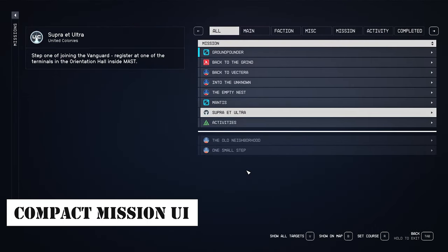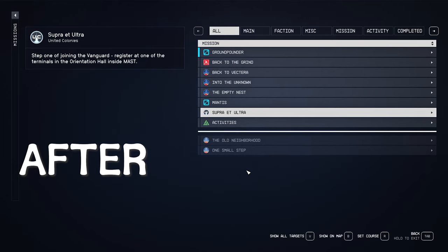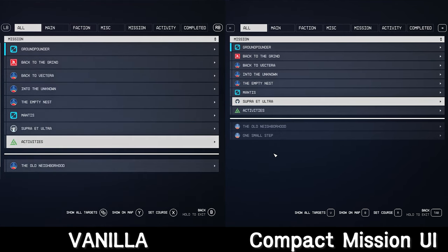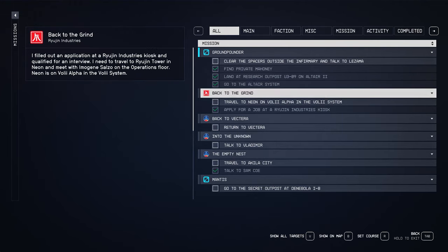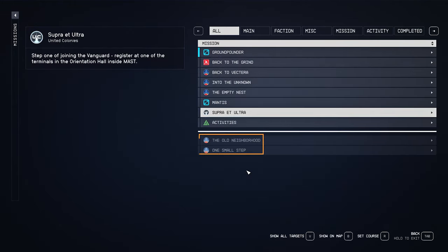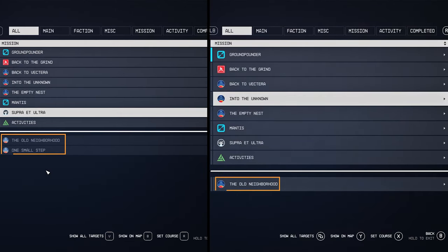Next, let's pay attention to Compact Mission UI. This mod adjusts the menu displaying missions that players can undertake in the game. Through this mod, you can modify the mission menu to view more missions at once — the number of visible items increases by 50%. Additionally, completed missions are made more distinguishable by reducing their opacity, making it easier to check more missions at a glance.